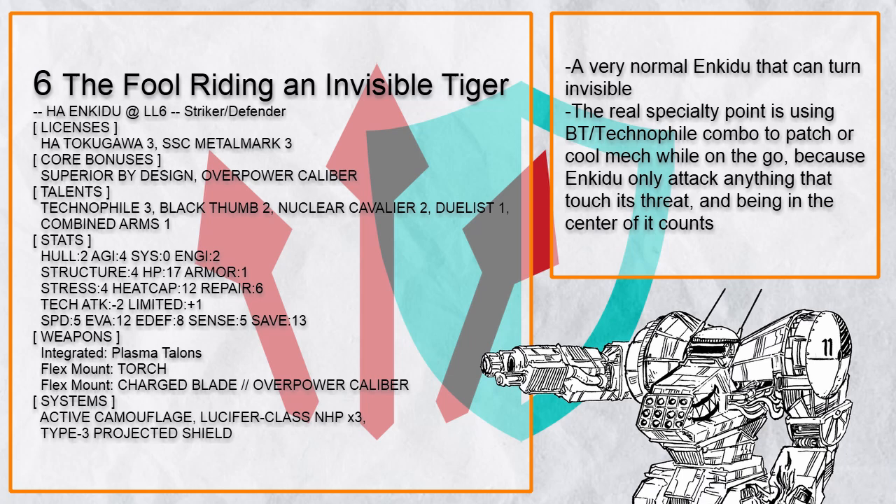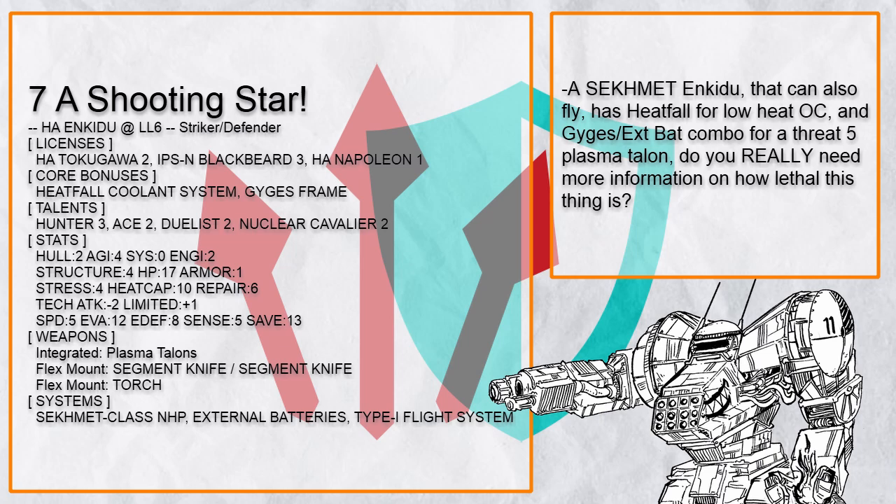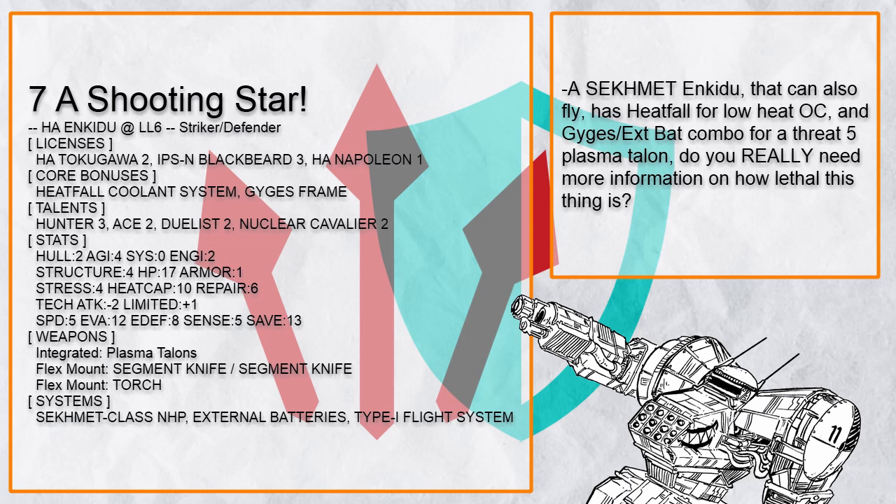This is Shooting Star, a C-commit Enkiju, because Lancer's modular mech builder allows the player to make a completely unhinged and murderous mech even more unhinged and murderous. This Enkiju has Gaiji's frame and external batteries for a Threat 5 Plasma Talon, can fly with Ace for even more movement, and has Heatfall for easy overcharge. This build is exactly why I'm terrified of making this episode.